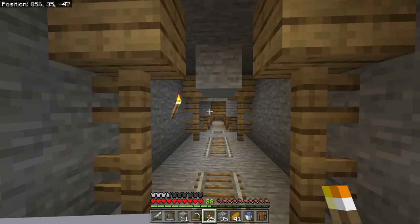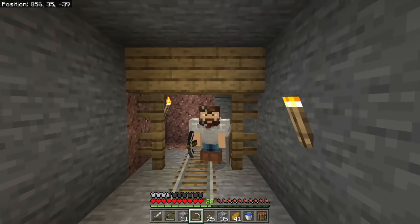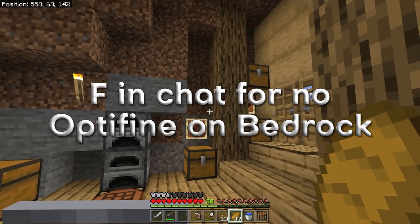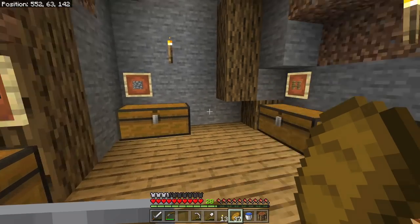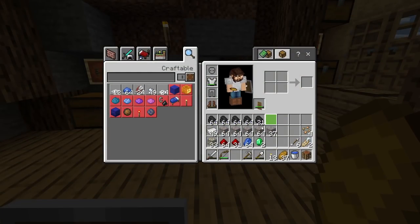Our inventory is full after searching a large portion of the cave, and we need to head back to base. After about an hour and fifteen minutes of mining, here are the results: four-plus stacks plus 21 coal; four full stacks of iron plus 37 more, plus 49 already smelted; 33 gold ore; 64 plus 31 redstone; 64 lapis; and two emeralds. Sadly, no diamonds.